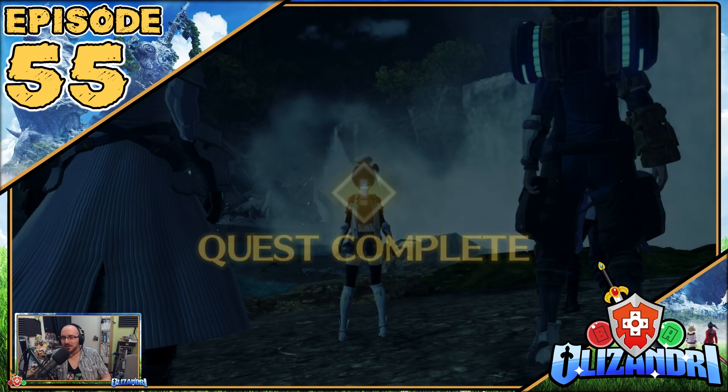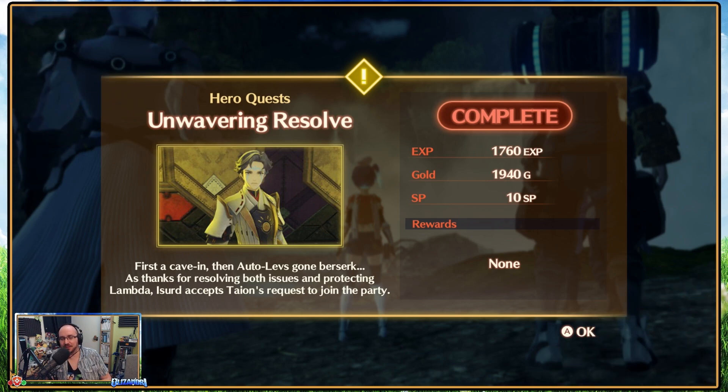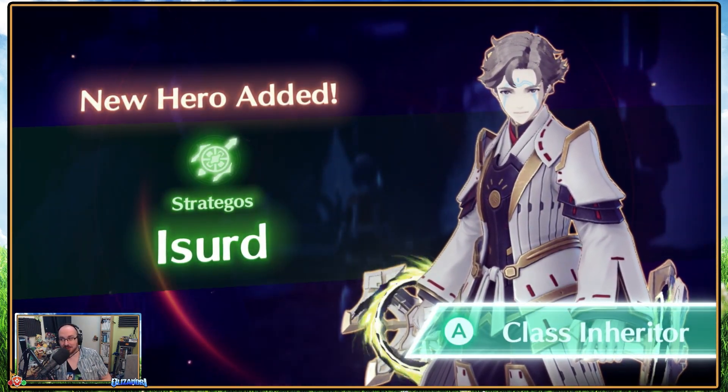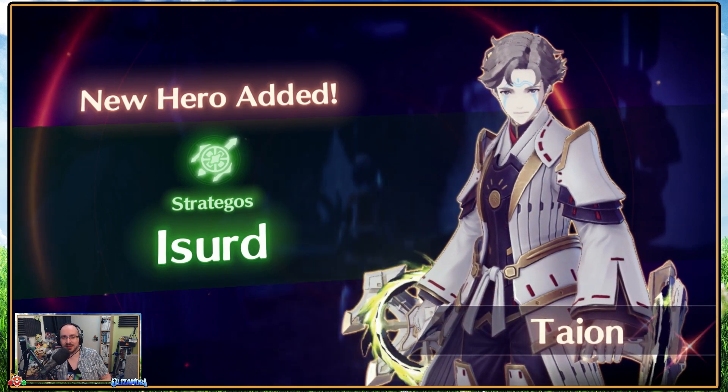Welcome back, guys, to Xenoblade Chronicles 3, where last episode we continued Unwavering Resolve, reaching the site of the tunnel collapse to learn that there had been no casualties, and securing the area around the ether deposits by dispatching all threats. However, on returning to Colony Lambda, Izzard set out to check on his autonomous Levenesses, arriving to find that they'd gone rogue as our party jumped in to help deal with them, earning us his help as a hero and the Strategos class.